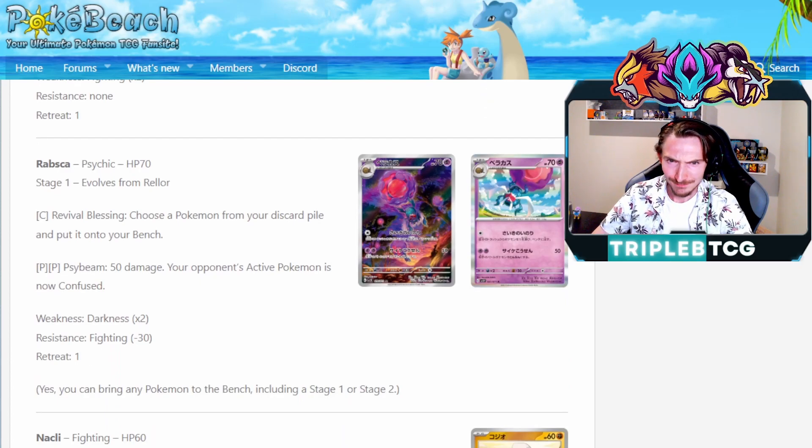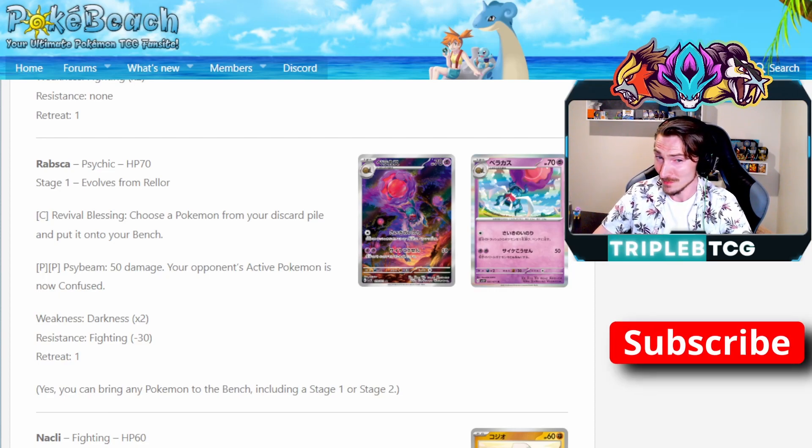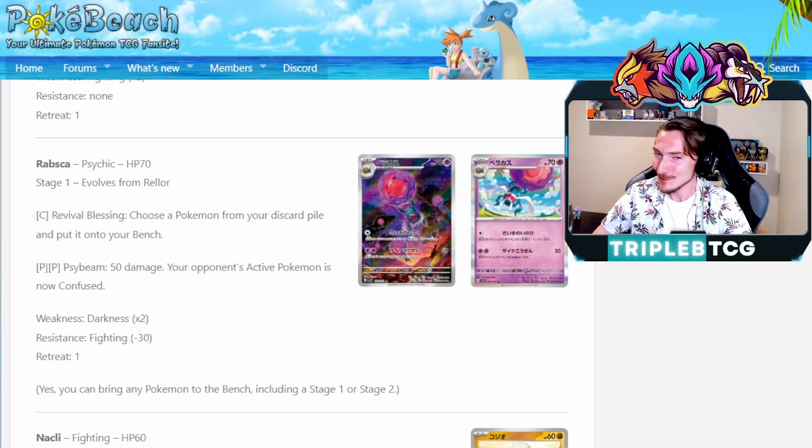Next up we've got Rabsca — it evolves from that Rellor we saw earlier. It has the attack Revival Blessing: choose a Pokemon from your discard pile and put it onto your bench. It's pretty solid, especially since it doesn't say basic. So you could be putting stage twos, EXes, Vs, Vstars, Vmaxes into your discard and then cheating them out with this. That could be a cheeky way to get some tech cards onto your bench very quickly. It also has Psybeam, which does 50 damage and confuses your opponent's Pokemon for two psychic energy.